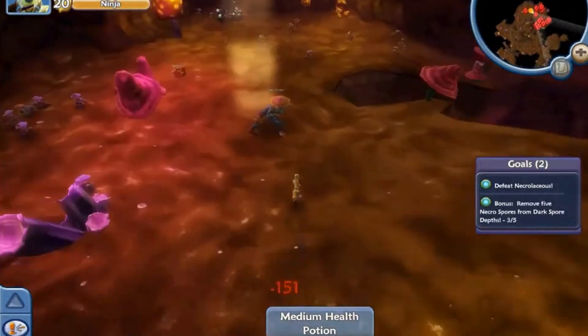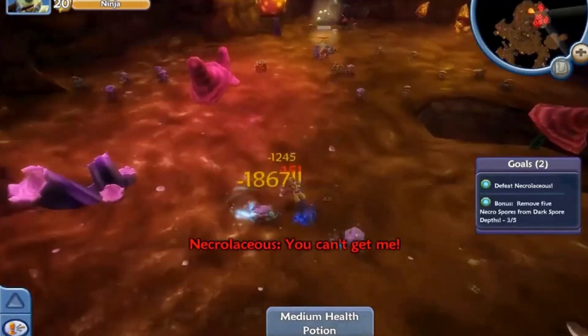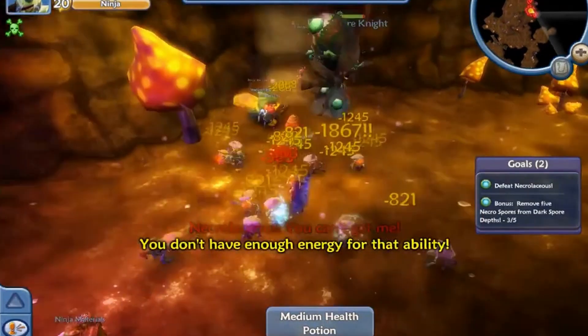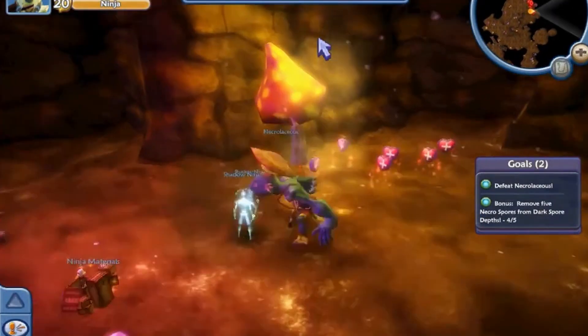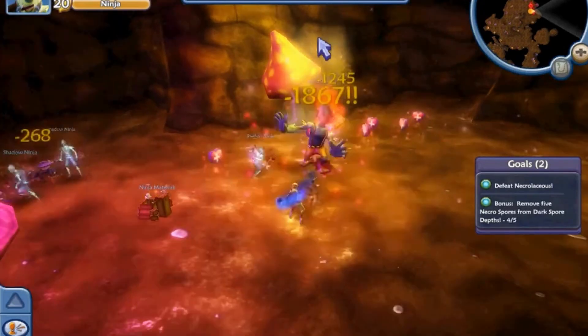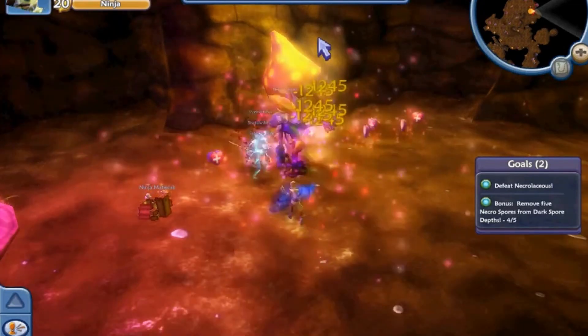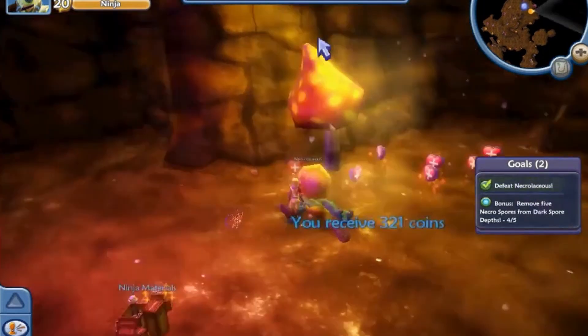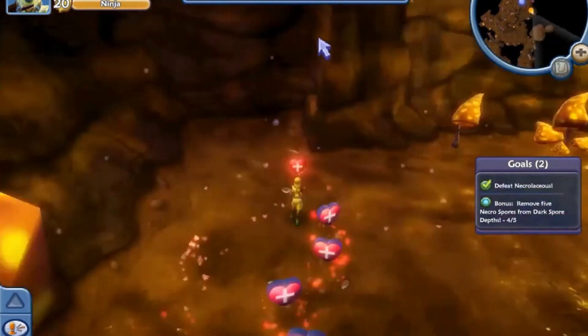Dark Spore Depths. Anytime a boss says 'you can't get me,' the dungeon immediately loses 5 points in my book. The story is generic — there's a bad guy amassing an army, you have to go and beat him up. And at this point I'm starting to get tired of these boring caves; there's nothing really notable or interesting about the way it looks or even the layout. So: 4, 4, and 5, coming out at 13 points.